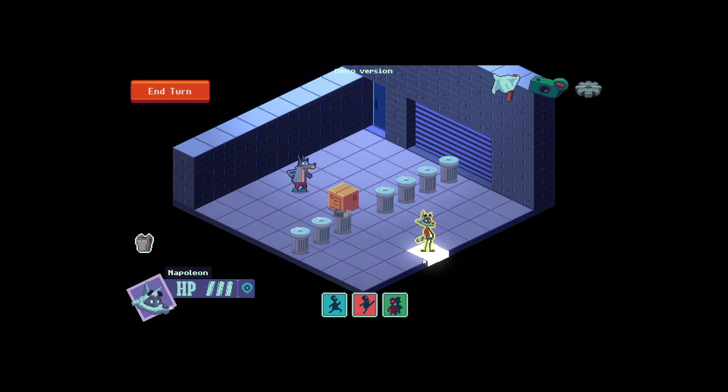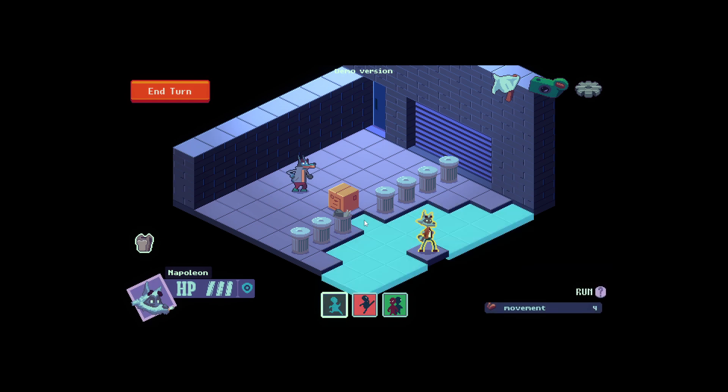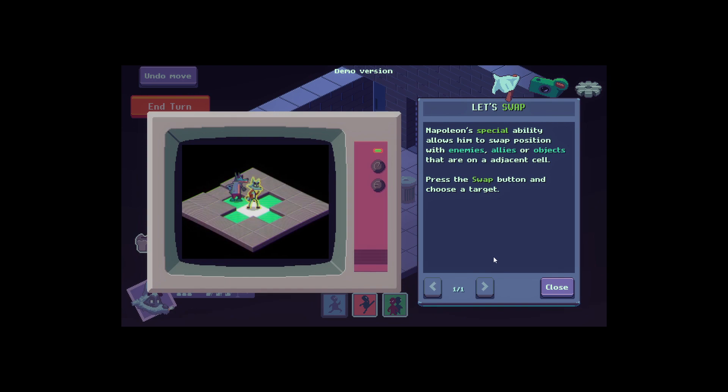So I would like for you to move there. As you can see, you get options: movement — run, jump, kick, or swap. So obviously I want to run to there. Napoleon's special ability allows them to swap positions with enemies, allies, or objects.